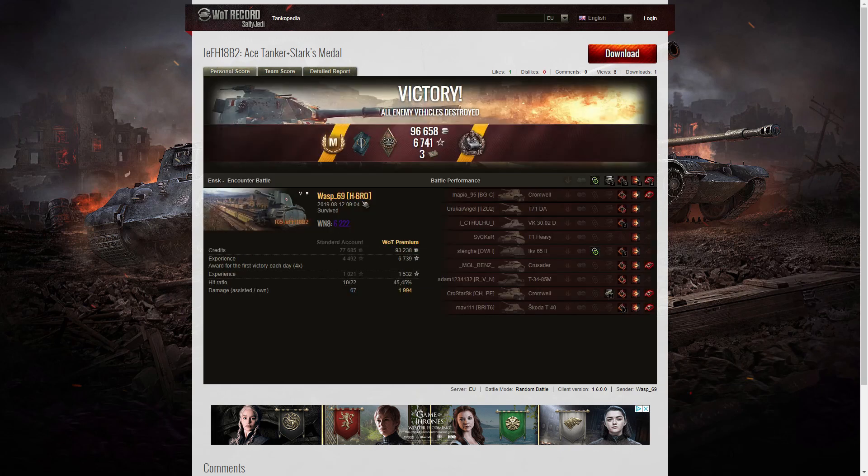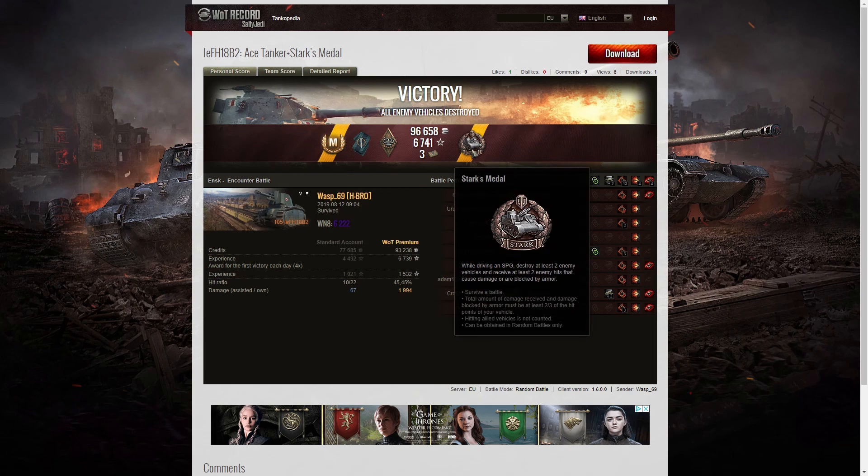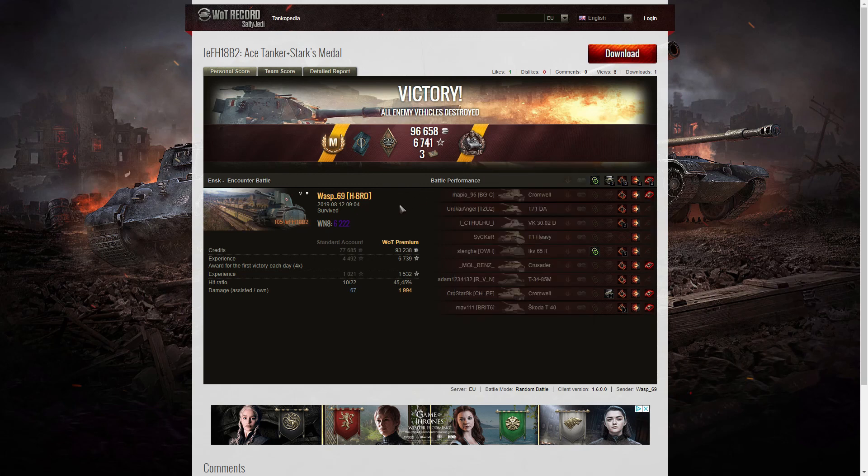A very good round there for Wasp 69 — Ace Tanker and Starks medal. It's difficult enough to get the Ace Tanker in the Fifi, but getting the Starks medal as well is impressive, though it is fairly easy to get a Starks medal in a Fifi because they tend to get attacked by enemy tanks frequently. Normally it's light tanks who attack you, try to ram you, and die in the process — bugs on the windshield. But getting a Starks medal in a higher tier game is very, very dangerous indeed. Well done to Wasp 69. If you enjoyed this replay, please give this video a like, subscribe to our channel, and hit the notification button. We try to put four videos up a day with plenty of variety — arty replays, TDs, tanks, you name it. Thanks very much for watching.